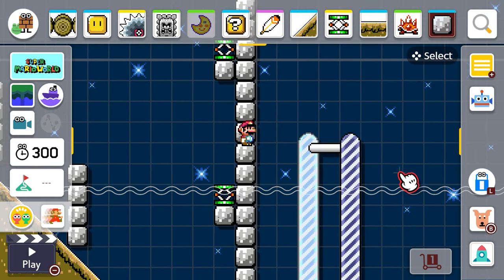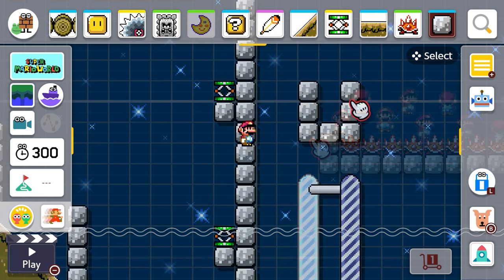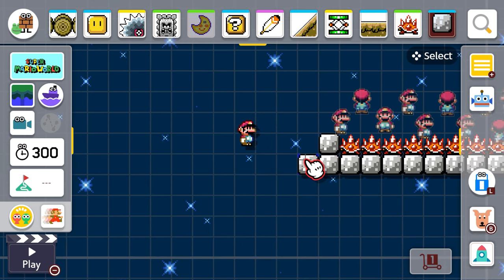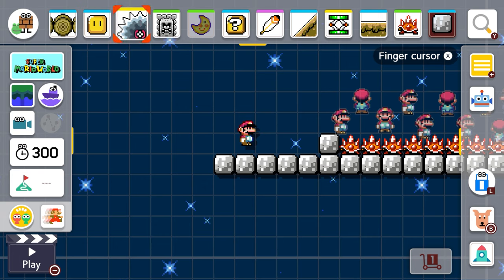They could just jump over that wall — I don't want that. What if I put a passageway or a switch block to try and get them over here? We'll put a bunch more so you have to spin over all the spinies, and then you're gonna have to get a key to get into a door.